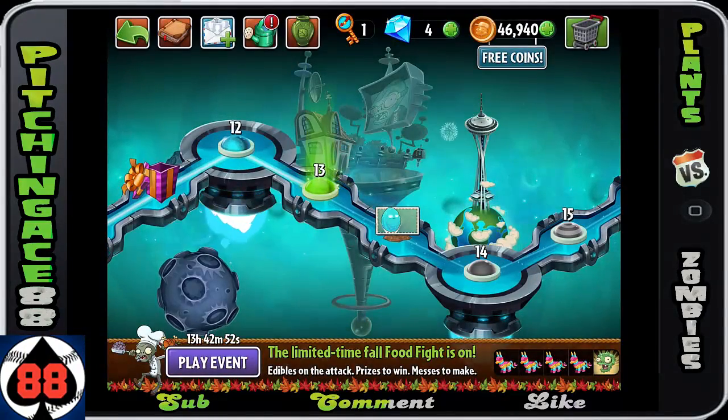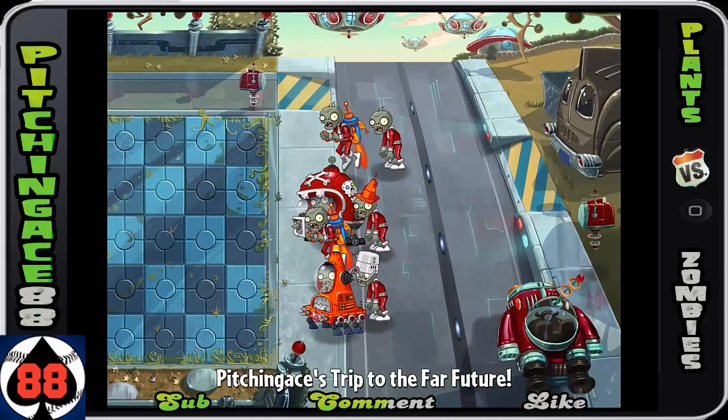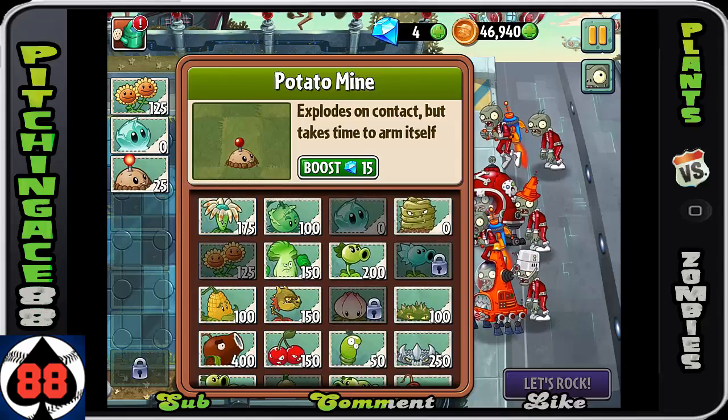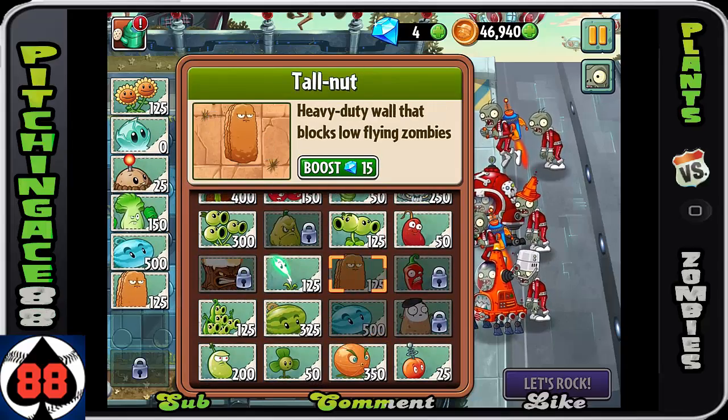Alright folks, Pitching Games 88, we are back playing Plants vs. Zombies 2 It's About Time. We're in Far Future heading on to Day 13. Great helmet zombies — these guys are not fun. When they get to one of your plants, they'll basically knock your plants back two tile spaces.